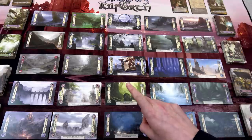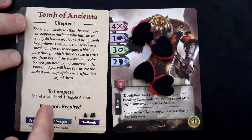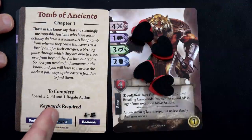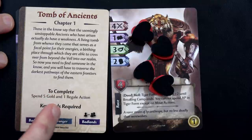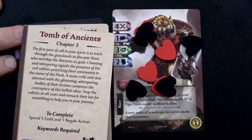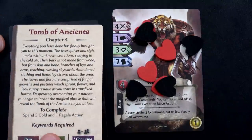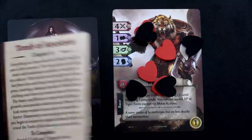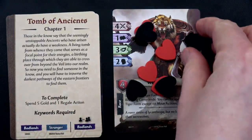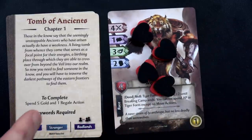Before we jump in, I want to show you one of the alternative rules we're playing with for this scenario. Technically when you complete each chapter, you're supposed to spend 5 gold and do the regale action. Alternatively, you spend gold equal to the chapter number times two - so 2 gold for chapter one, 4 for chapter two, 6 for chapter three, and 8 for chapter four. I like this because you use more gold as you level up, but it also gets easier to earn gold.